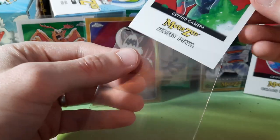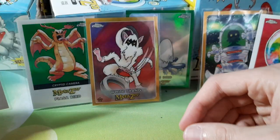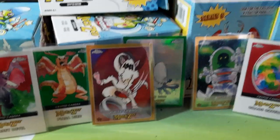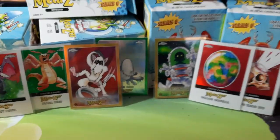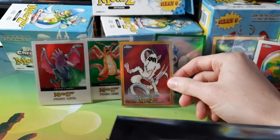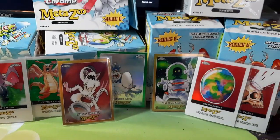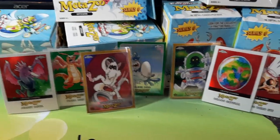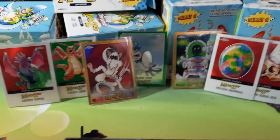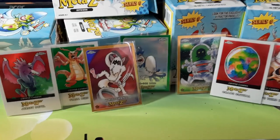Every box had a hit. These Cryptic Cameras seem to be pretty popular with these blasters. GG Bird hiding in the back. So two greens, two golds, and three Cryptic Cameras so far out of my first Target Blaster Box opening of MetaZoo Tops Chrome — hope you enjoy it, stay tuned for more.